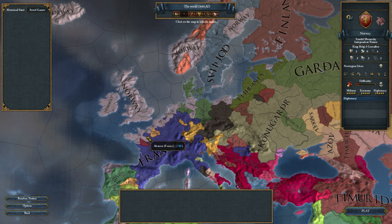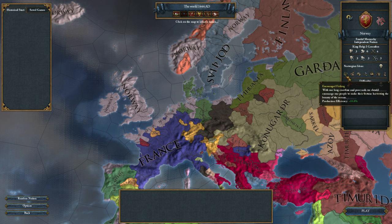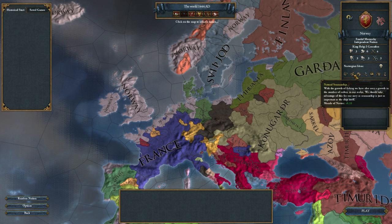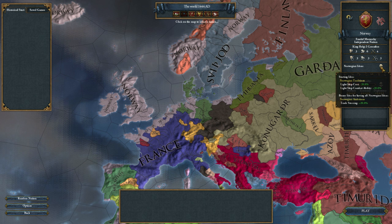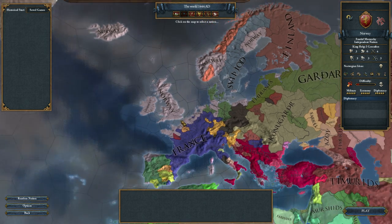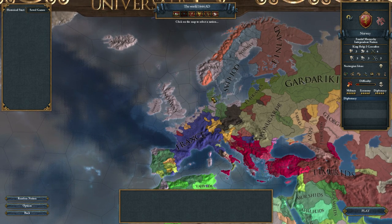Let's take a look at our nation. We are Norway, we are Norse, we are Western — exactly what I wanted. We have awesome stats and the Norwegian Ideas. They seem to be a little all over the place — some Colonial, some Navy, Production, Light Ship. We are all about Navy and trading, which is good because that's pretty much what I'm going to be doing in this campaign: colonizing, trading, and that kind of stuff.